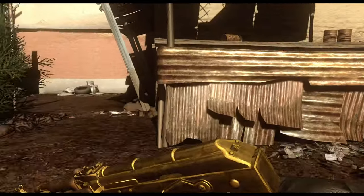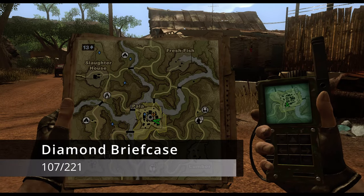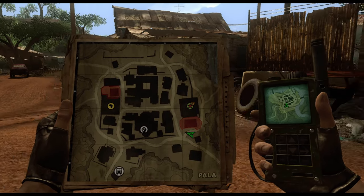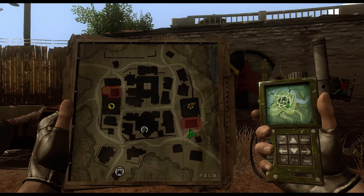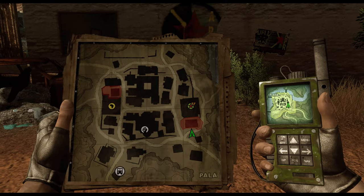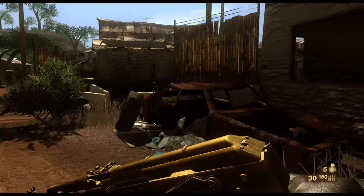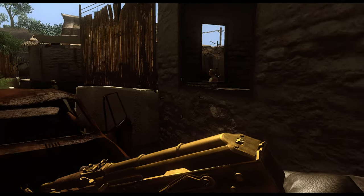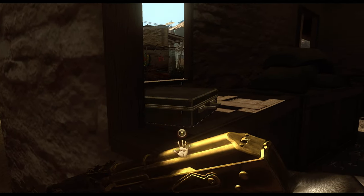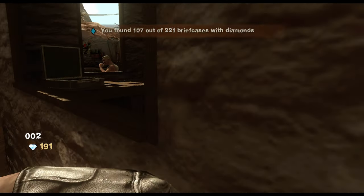Luckily, the one south of the APR building doesn't require sneaking inside. We're in the southeastern section of Central Pala, and if you go outside the building you'll see a window right beside the diamond briefcase. Get close enough and you can grab it straight from the window without entering the restricted zone at all — no need to worry about alerting anybody.